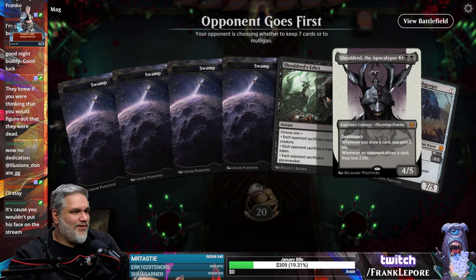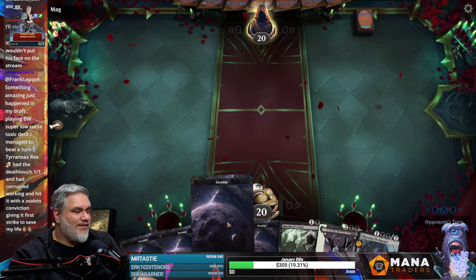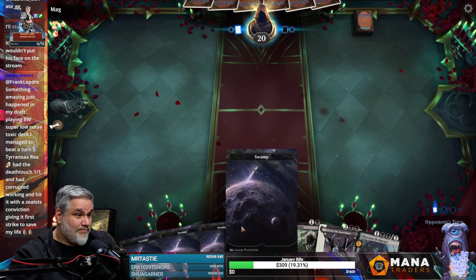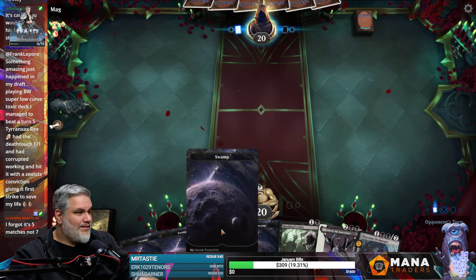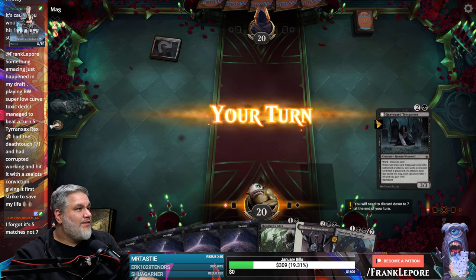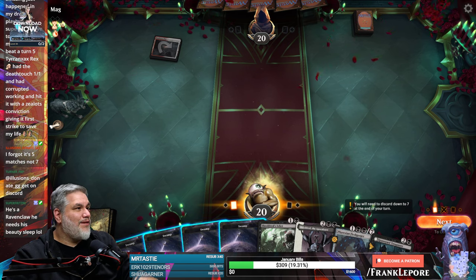See, this is nice — two, three, four. Beautiful, this is what's known as a keeper. Phyrexian Arena might be like a two-of, man. Take out one Arena, one Vraska. It's five matches — yeah, so this is the last one. Something amazing just happened in my draft. Playing black-white super low curve toxic deck — I managed to beat a turn five Tyrranax Rex. Had a Deathtouch 1/1 and had Corrupted working, and hit it with Zealous Conviction giving it First Strike to save my life.